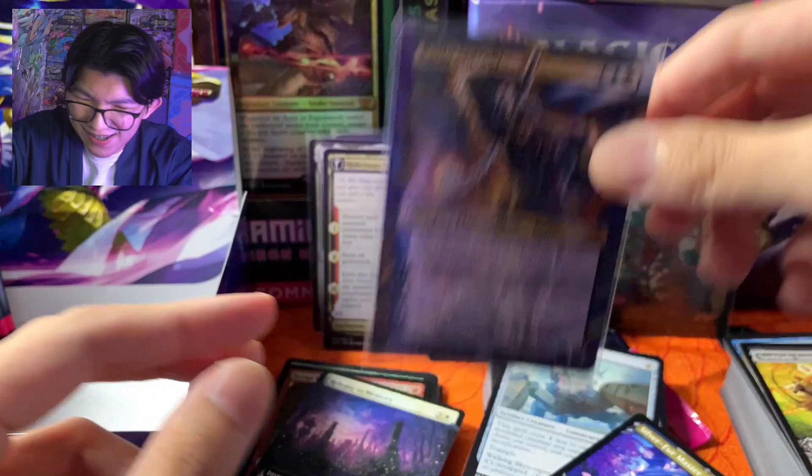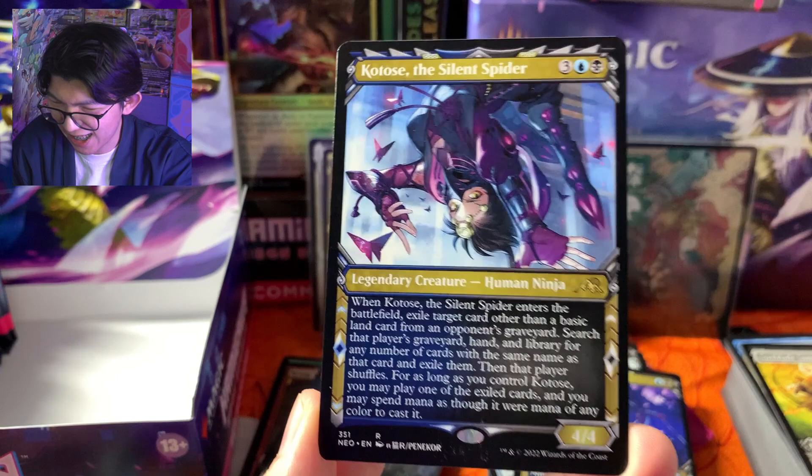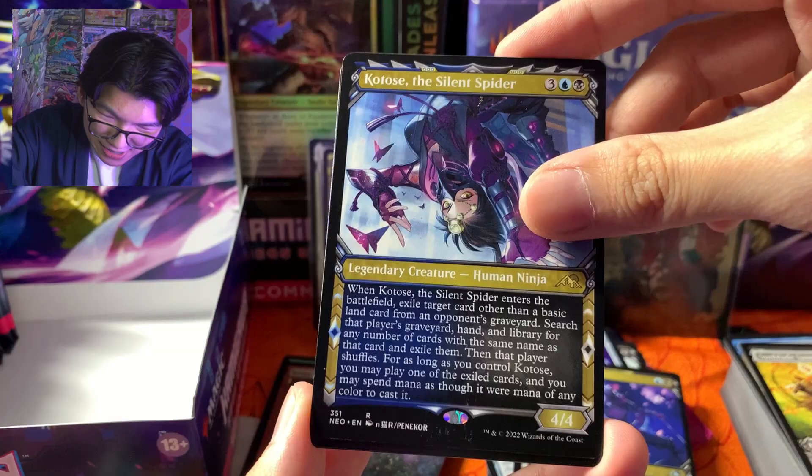Borderless Kaito Shizuki dari Collector Booster! Holy Smokes! Ini belum selesai bedanya teman-teman — masih ada rare di sini, rare showcase ya: Kotose The Silent Spider. Dan di belakang kita ada Kotose Silent Spider yang Extended Art Foil!